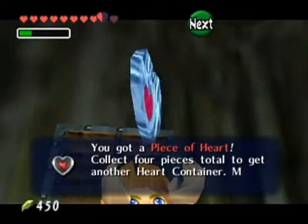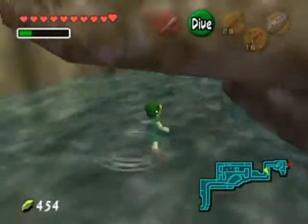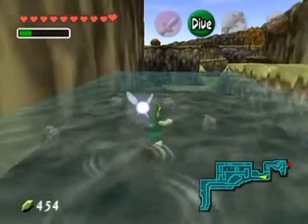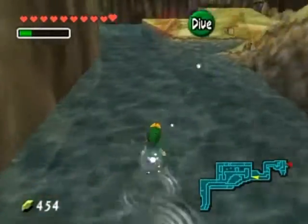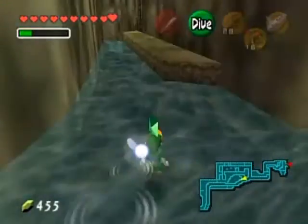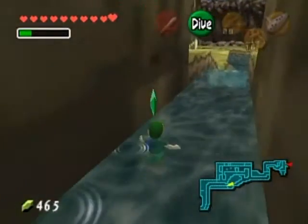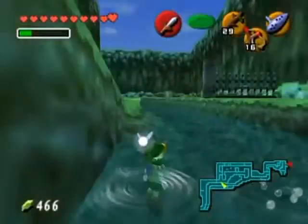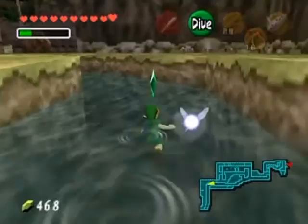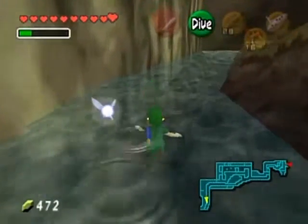Back to Hyrule Market. I should make note of something here on Zora's River on the way back — if you swim directly down the center of the river, you'll get a bunch of rupees on the way back. It's just like at Hyrule Castle. That's why my rupee counts go up after I backtrack through Zora's River.